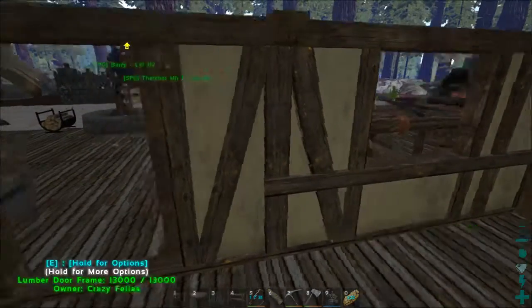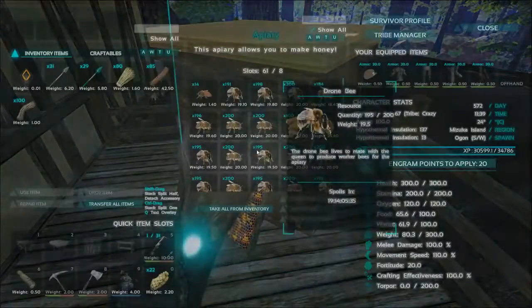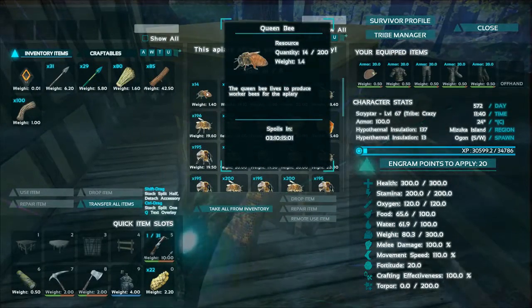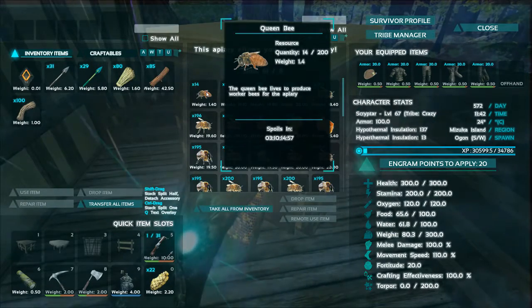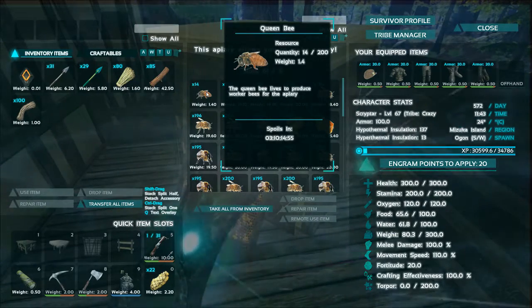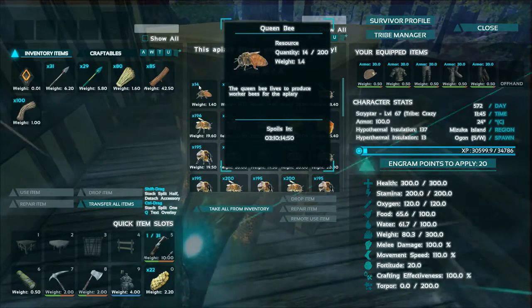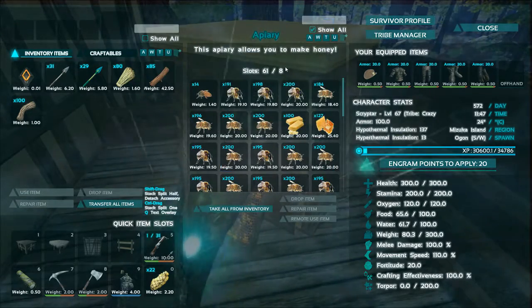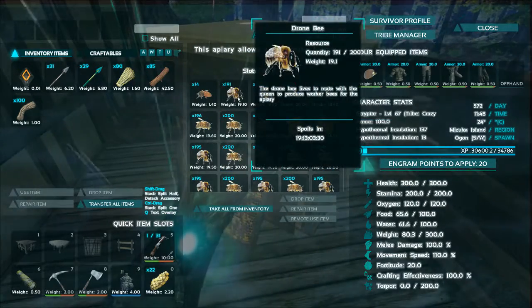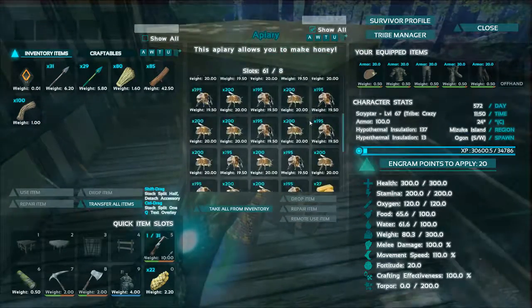Then we have a new apiary. When I was collecting berries around here we got quite a few queens, and I took three from the raft, so we have a total of 14 queens. This will take a while to spoil — this one is three days, up to 30 days. So if the next spoil timer after this one is like a month, well then we have a year's worth of queen bees. I put six drones in here and this is already starting to work out quite nicely.